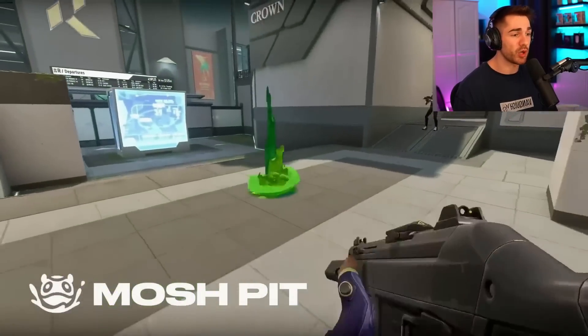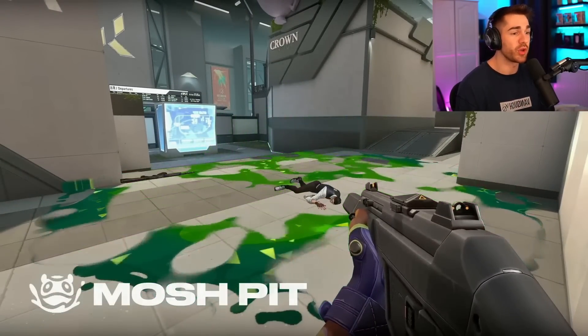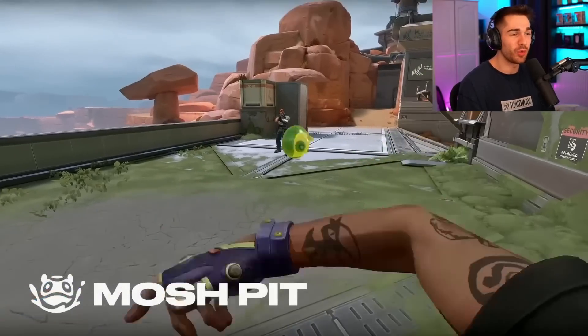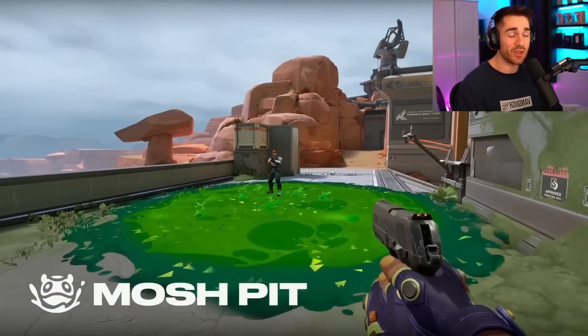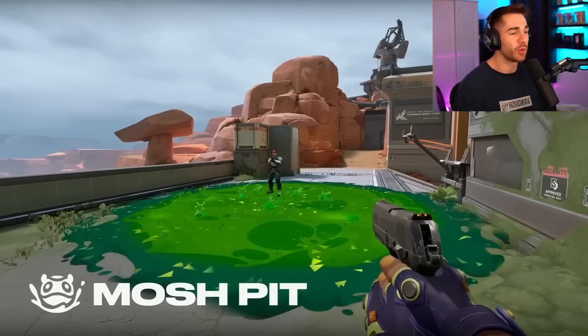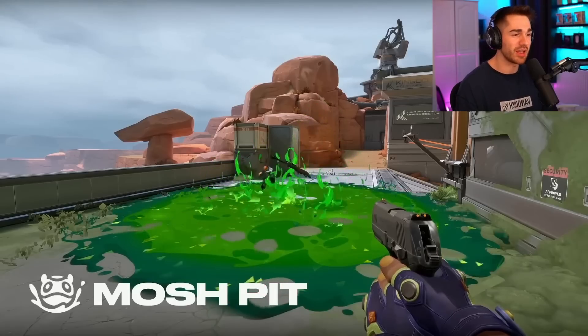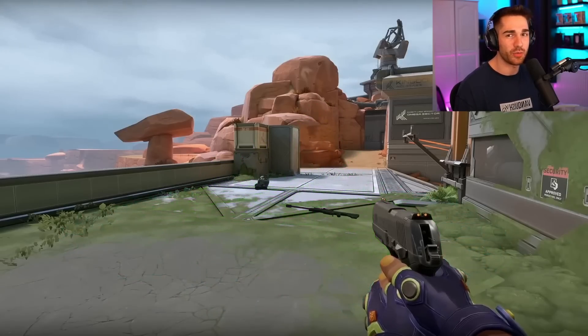Starting with the first ability, it's called Mosh Pit. It creates a giant molly on the ground. This doesn't damage the enemy immediately. However, once the molly pulsates and explodes, if anybody's within the light green area of the molly they will instantly die. On the outside — that dark green area — I believe they take 100 damage. So it's 100 damage but they won't die from it.